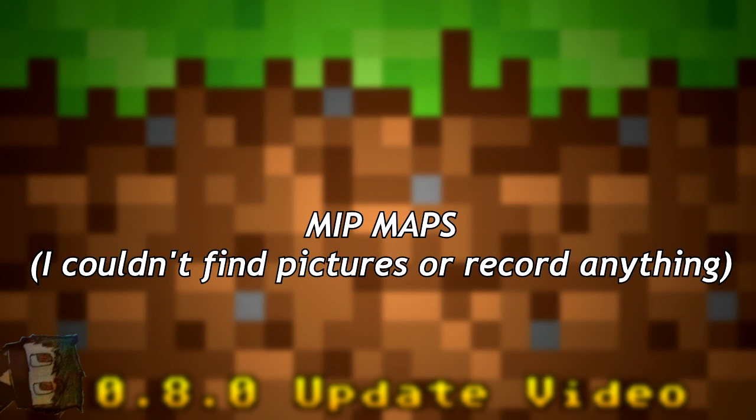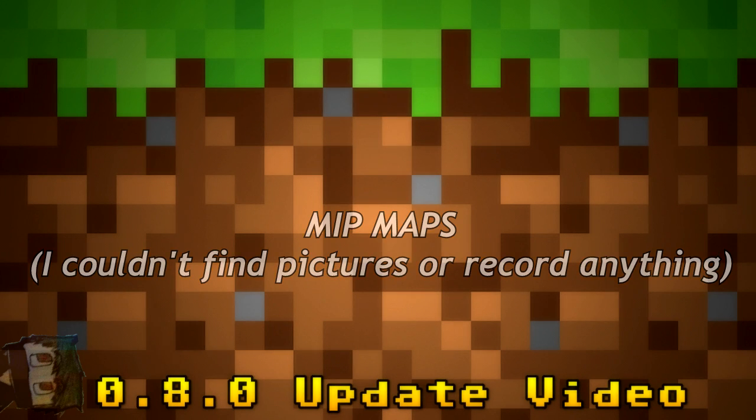One last tweak is mipmaps and anisotropic filtering. Mipmaps fix a visual glitch in Pocket Edition where, when looking at something from far away, you see strange flickering lines or artifacts that appear when you move. Mipmaps remove that effect and make textures look smoother at a distance. Tommaso is planning to add this in 0.8.0.